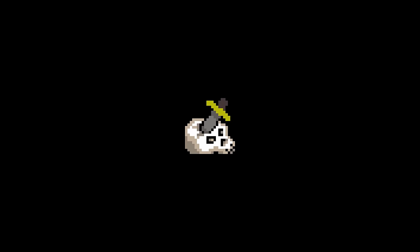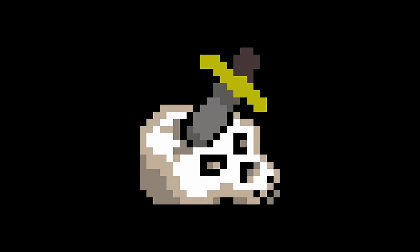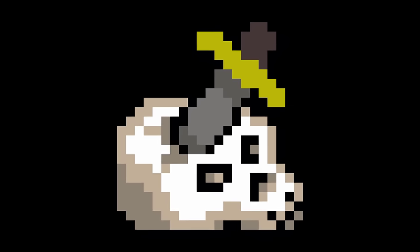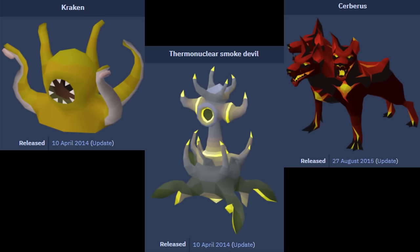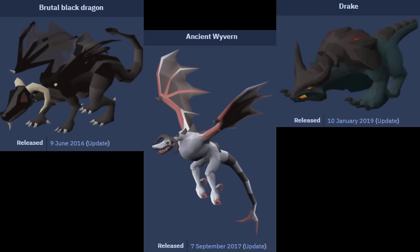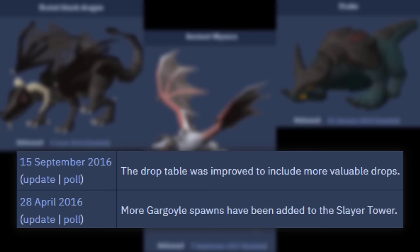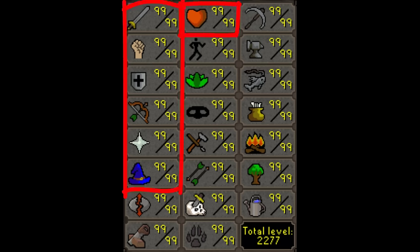Since the early years of OSRS, the Slayer skill has been heavily prioritized by Jagex, getting more updates than any other skill over the years. Since 2013, there's been so many new bosses, rewards, training methods, gear, and more added to Slayer. And rightfully so, seeing as combat is such an important and large part of the game — this one skill alone opens up so much content. It's one of the best ways to progress an account, helping you level up all your combat stats, which is 7 other skills on top of Slayer.